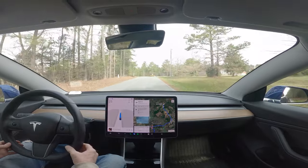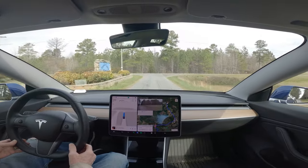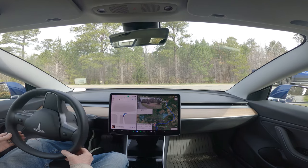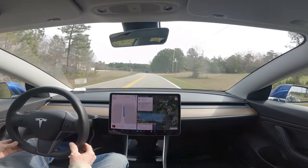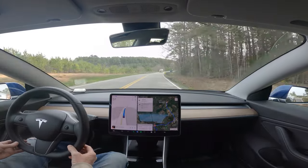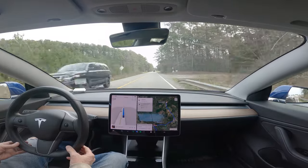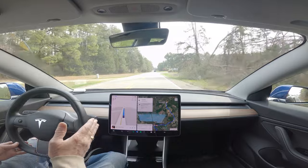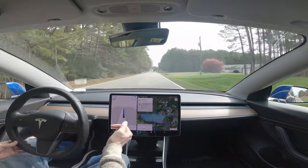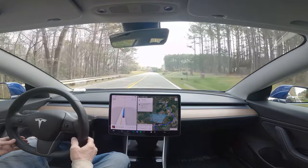For example, I was on a road where the speed limit was 55 miles an hour and it chose to go 58. It realized vehicles were passing it on the dual-lane road, so it increased to 59 and then ultimately settled on 63 miles an hour — matching the average speed of cars in our lane. Here the speed limit is 55 and we're doing 56 because the truck ahead of us is pulling away.